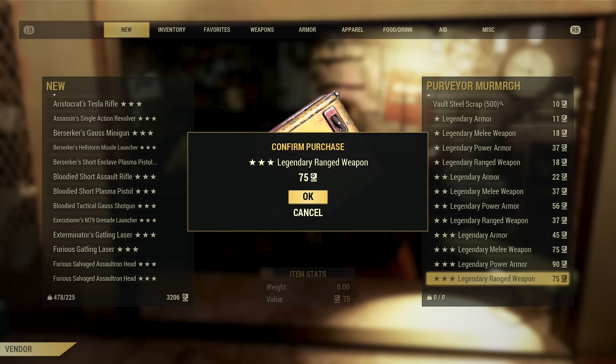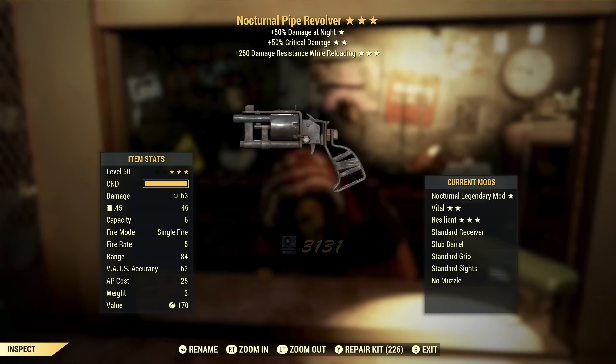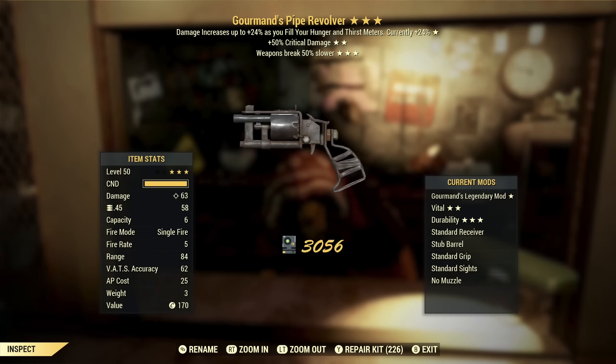Next up we've got a Nocturnal Pipe Revolver with critical damage and damage resist while reloading. Nocturnal — damage buff only half the time, not all that useful. Critical damage I really like, but damage resist while reloading is only good if you're not wearing armor. Next up another Pipe Revolver — this one is Gourmand's, which is better than Nocturnal. It's a 24% buff if you have your food and drink meters full, and extra critical damage. So this is a so-so weapon but it's not something I would use. Breaks slower — these don't break terribly fast, so that's not really a useful third star.